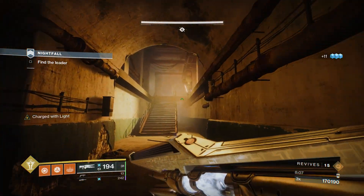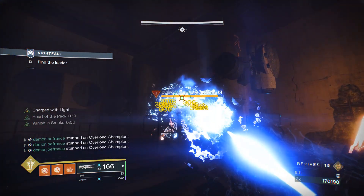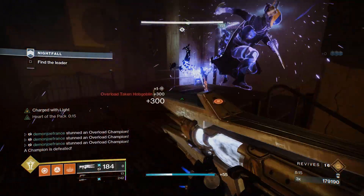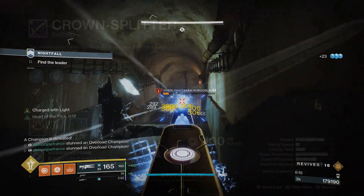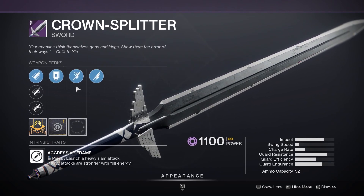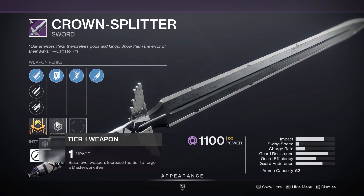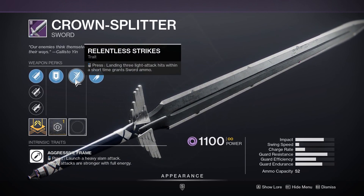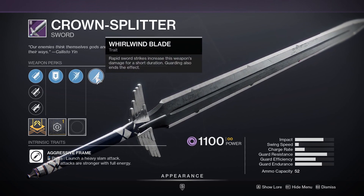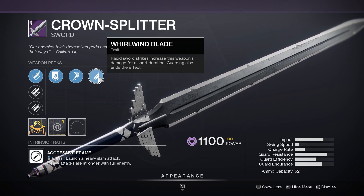However, in scenarios like Last Wish, Pit of Heresy, or Prophecy, when you're fighting enemies with much larger health bars and damage phases that give you more time, you can definitely afford to run this roll to get the full potential out of it. It's a really great roll, and even though it doesn't have Vorpal, you can still use this on champs if you'd like — just keep in mind you'll need to land three light attacks before your heavy to deal optimal damage over Vorpal.